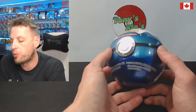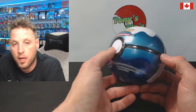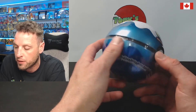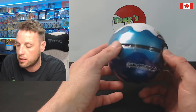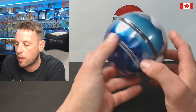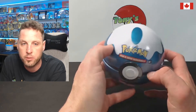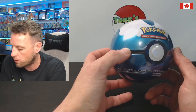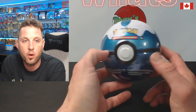So with the Burning Shadows packs that I found, I ended up getting this Pokeball that was just sitting there on the shelf. It's got a couple dents in it — it is H19, so I'm not sure exactly what comes in it, but should be an XY and a few other packs. We'll find out — let's see what's inside.